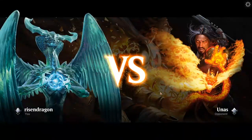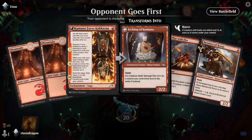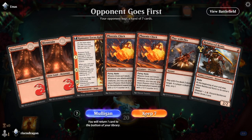We are against Rakdos for our best of one matchup. This is a good hand — Kumano Faces Kakkazan into Phoenix Chick, into two Phoenix Chicks. We can do that — that's kind of fun.